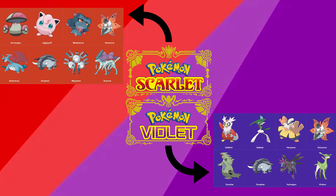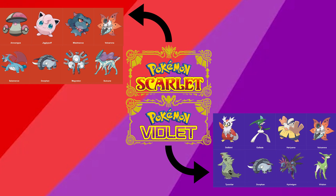Now for Violet's Paradox Pokémon: we have Delibird, Gallade — which is a Gardevoir-Gallade mixture, actually pretty sick looking — Hariyama, Volcarona, Tyranitar, Donphan like we've already seen, Hydreigon, and Virizion. Personally, I think the Violet ones are better from everything I've seen so far, but obviously when I play the game I'll see how the Pokémon actually are.